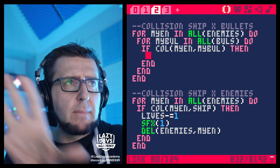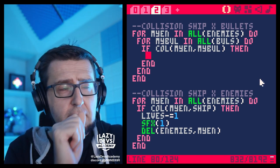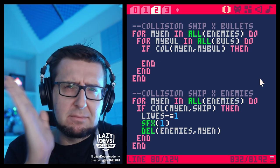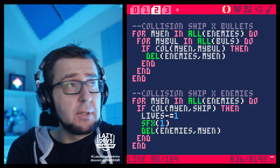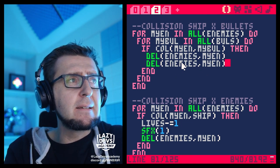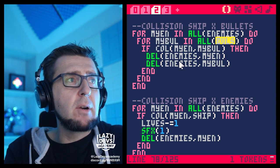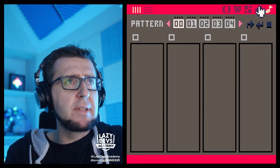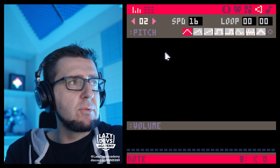Maybe down the line we'll have enemies with health, but just for now let's make it really simple. We're just going to delete the enemy from the enemies list and delete the bullet from our bullets. Now it's good to have a sound effect for this.